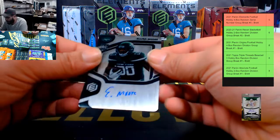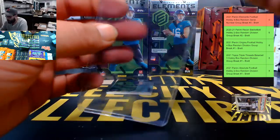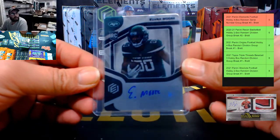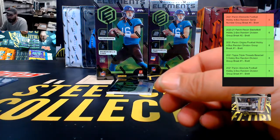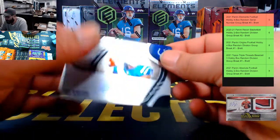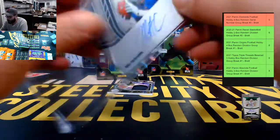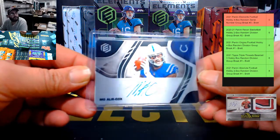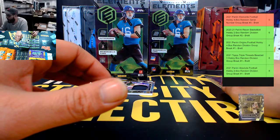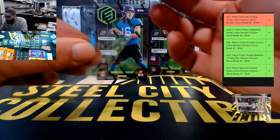Next we have an autograph — Elijah Moore, 152 out of 199. Nice hit, Scott! Then Mo Alie-Cox, number 46, and a supercharged jersey relic out of 199 — going to Daniel.